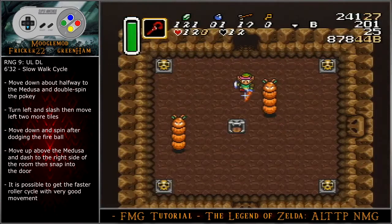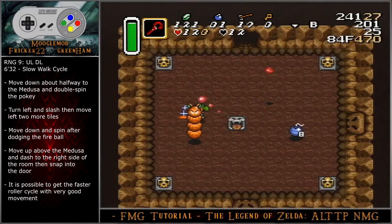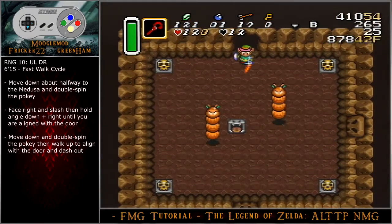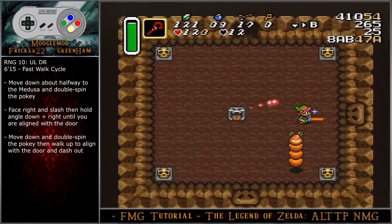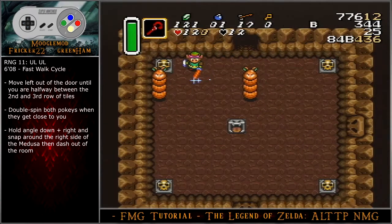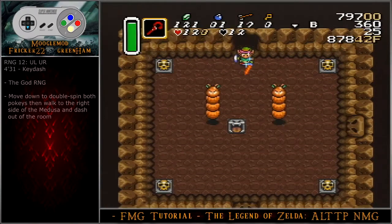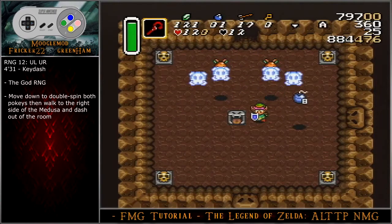For the upleft downleft RNG, move down about halfway to the medusa and double spin the pokey. Turn left and slash, then move left a few more tiles. Move down and spin after dodging the fireball. Move up above the medusa and dash to the right side of the room, then snap into the door. For the upleft downright RNG, move down about halfway to the medusa and double spin the pokey. Face right and slash, then hold angle down-right until you are aligned with the door. Move down and double spin the pokey, then walk up to align with the door and dash out. For the upleft upleft RNG, move left out of the door until you are halfway between the second and third row of tiles. Double spin both pokeys when they get close to you. Hold angle down-right and snap around the right side of the medusa, then dash out of the room. For the upleft upright RNG — the god RNG — move down to double spin both pokeys, then walk to the right side of the medusa and dash out of the room.